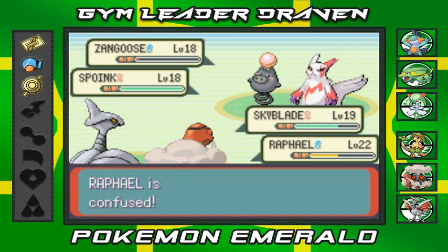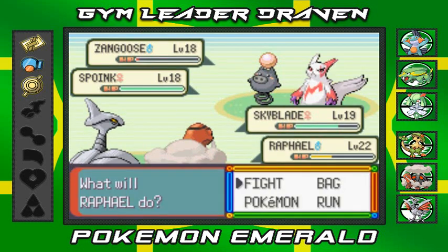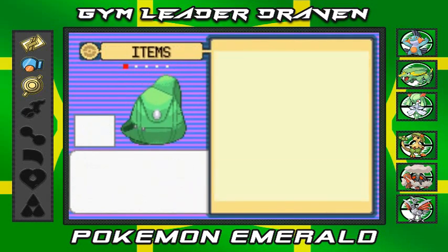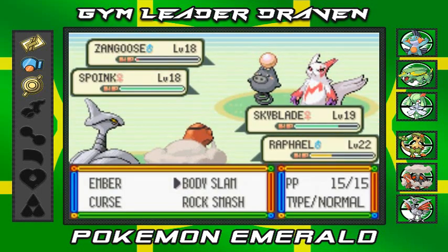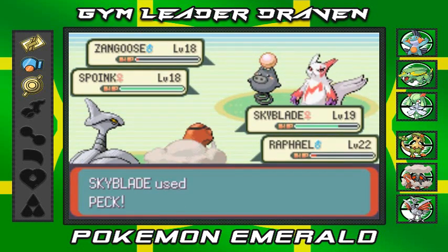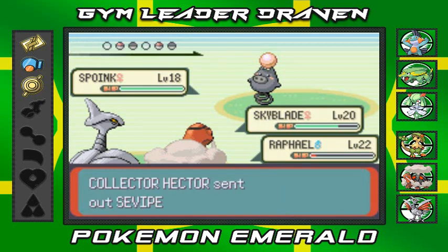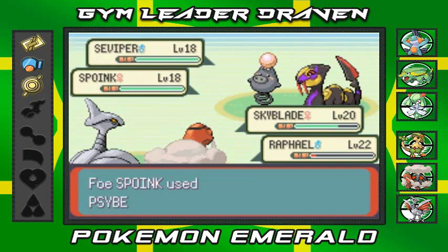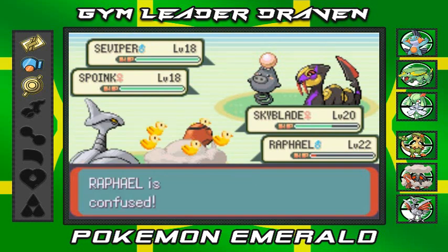Zangoose is hurting itself in confusion — not good. Peck attack to finish one off. Off-screen I did get a Blue Flute. Oh crud, Rafael is dying here. But Skyblade grows to level 20! The trainer still has one more Pokémon. For those who don't know — Seviper and Zangoose have a blood feud, so how do they work together for the same trainer?